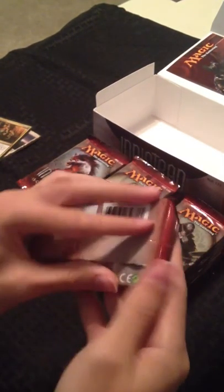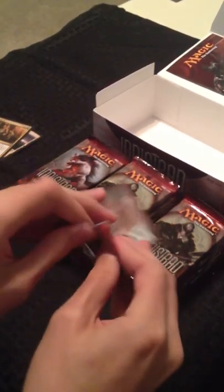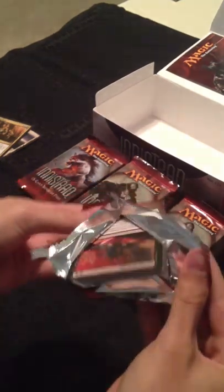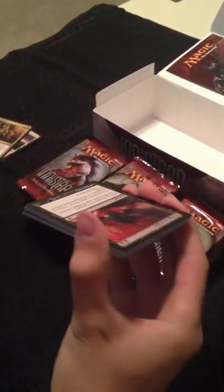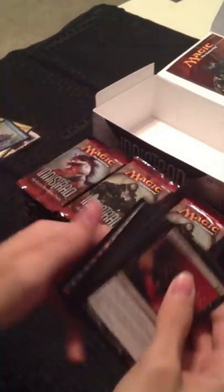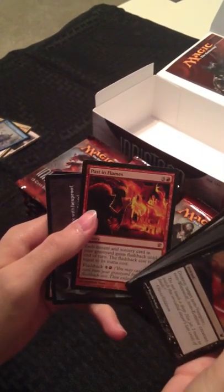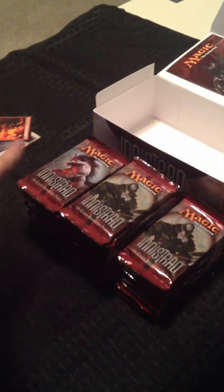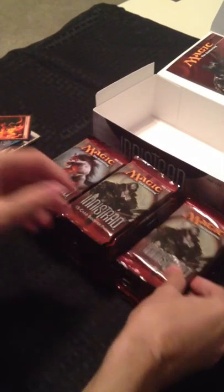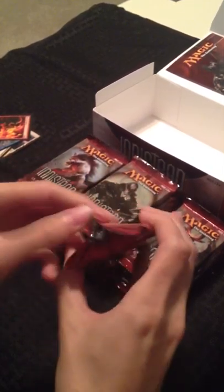Evil Twin. Obviously, I'm looking for Liliana, Snapcaster Mage — the obvious ones — but honestly, the dual lands are some of my favorite things to see in this set. A Foil Delver — cool, put that over with the rares. Past in Flames. Foil Delver, that's pretty cool there. Pretty.